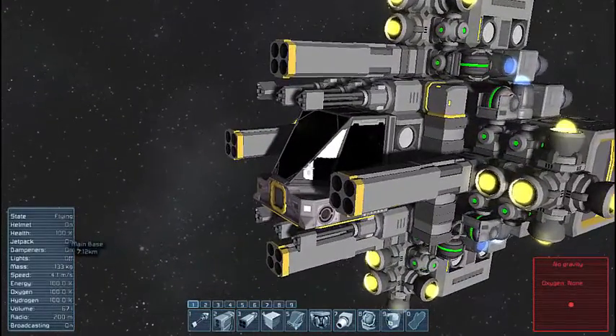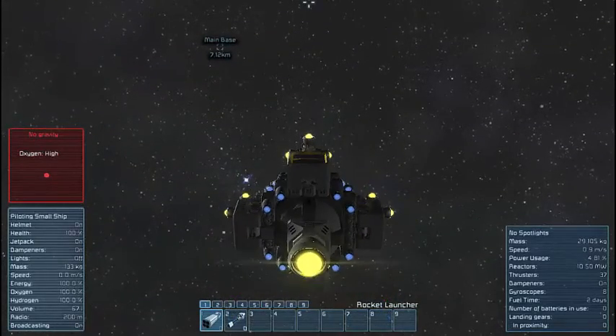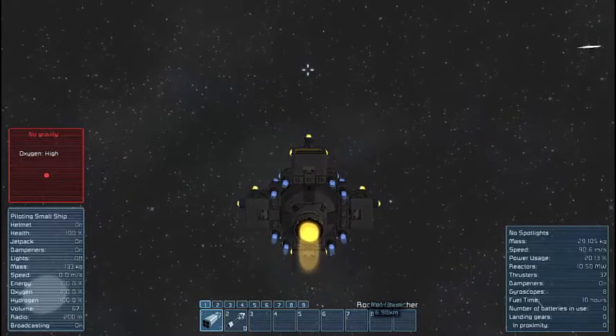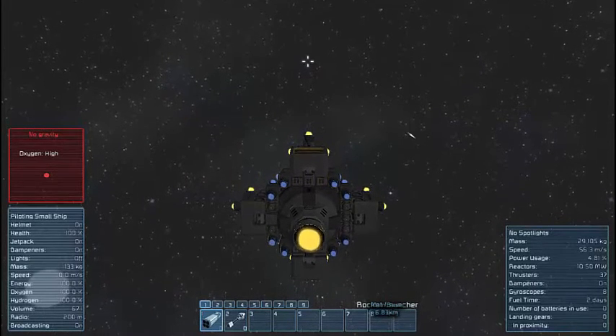So let's take it for a quick flight. We get from 0 to 100 meters per second extremely fast — we're already there — and it stops us just as fast.